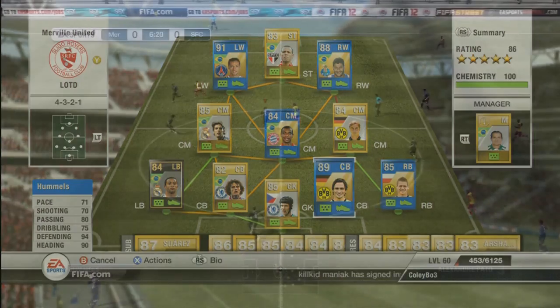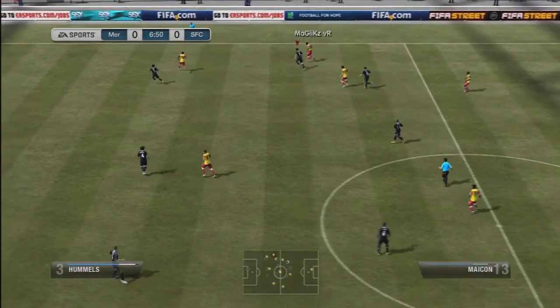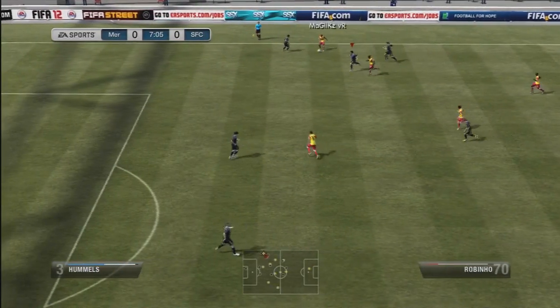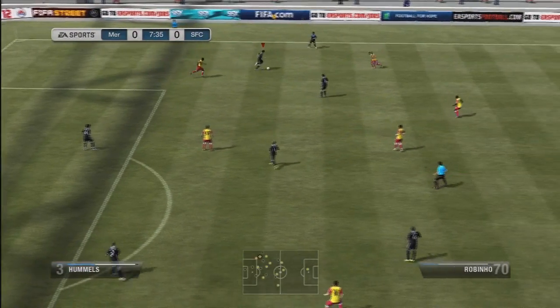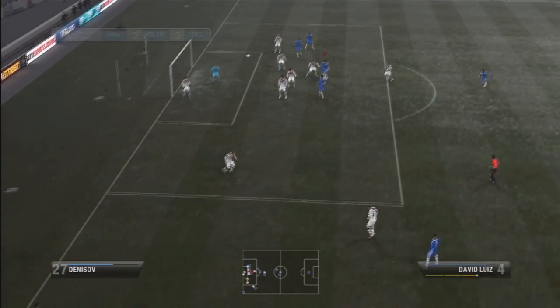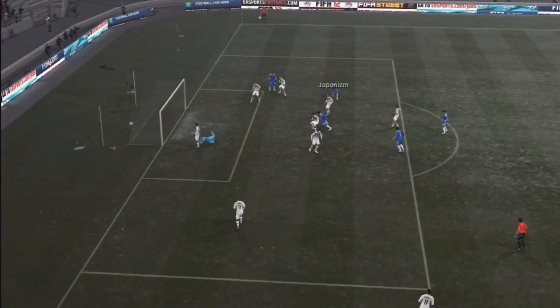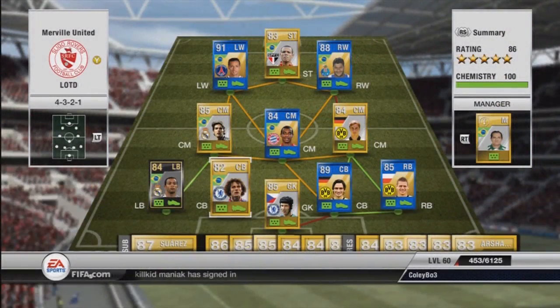We have Hummels at centre back. I wasn't overly impressed with him — he's decent at defending and heading and has decent pace, but he feels very sluggish from time to time and gets caught out of position quite a bit. Probably just about worth his 120,000 price tag. Davaloise is probably the best centre back in the game in my opinion — one of the biggest bargains in Ultimate Team, I would definitely recommend going out and getting him.